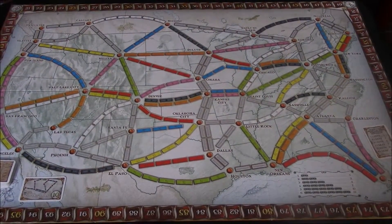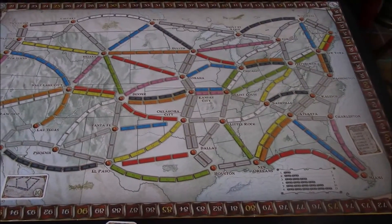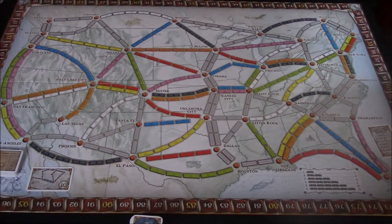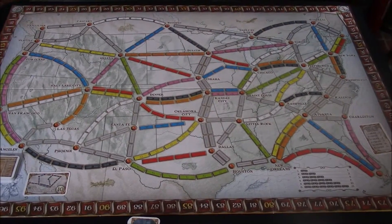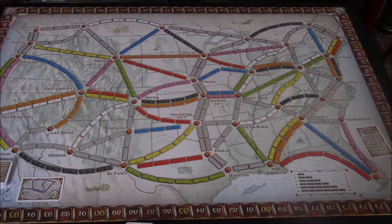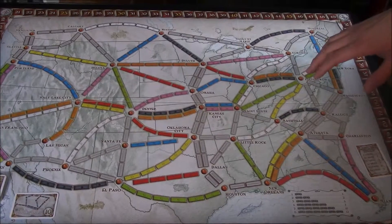The second type of action that you can do on your turn is to claim a route. If you choose to do that, it is the only thing that you can do on your turn. When you claim a route, you will play a set of cards from your hand equal to the number of spaces of the route you are trying to claim. You can choose any route on the board that has not already been claimed, provided that you have the cards available for it.